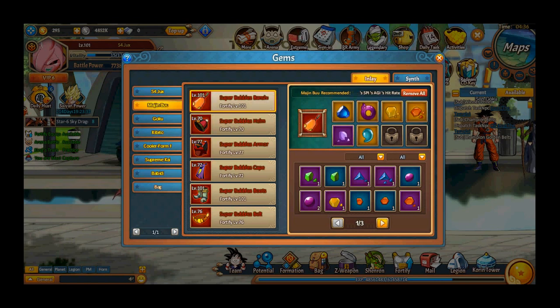Majin Bu is my one and only support — though you can use two supporters if you want. I prefer one supporter because I mainly focus on attack with my three assaulters. I focused Majin Bu all on speed; he's basically on steroids, but still not quite fast enough.